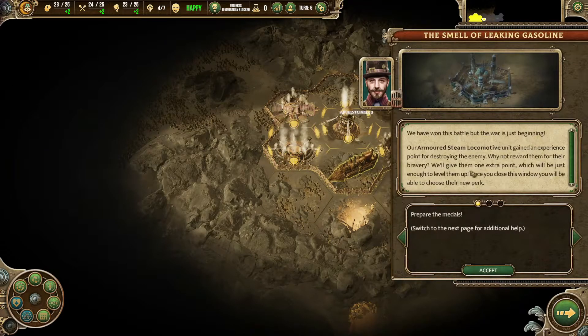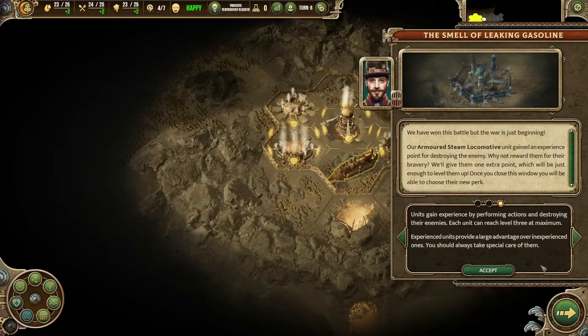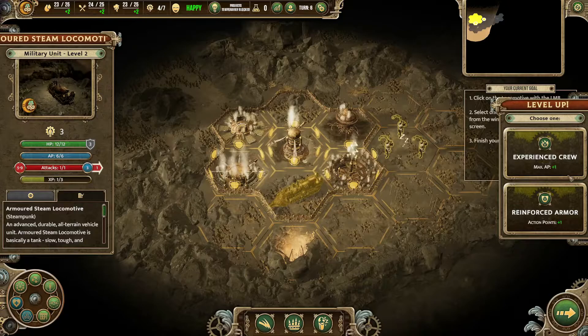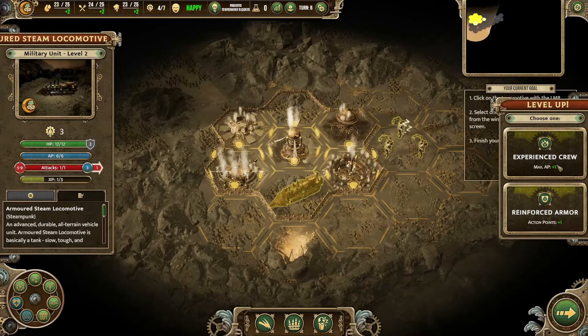Once you've defeated the enemy, let's end the turn. On this battle the war is just beginning. The armoured steam locomotive unit gained an experience point for destroying the enemy. We want to reward them for their bravery — we'll give them one extra point, which will be just enough to level them up. Once you close this window, you'll be able to choose a new perk — either an extra ability or an extra action point.